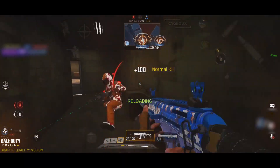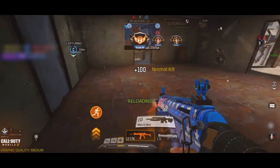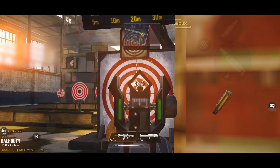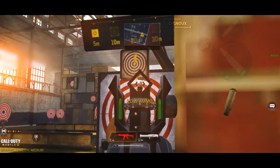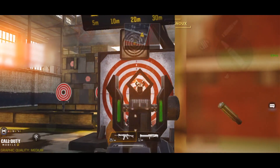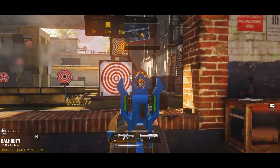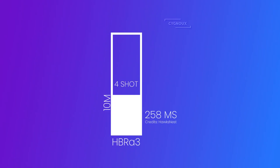The HBR is a really good and easy to use rifle with a competitive time to kill. It can 4-shot kill in close range, thus can be used as an anti-SMG rifle. The recoil is also primarily vertical, so we can laser people in longer range gunfights and also take people off of headglitch without too much problem. The base damage of the HBR is 26, which gives us a 4-shot kill up to 10 meters with a really good time to kill of 258 milliseconds.